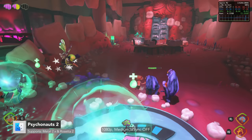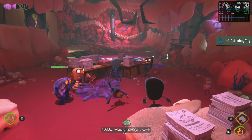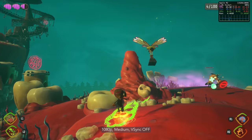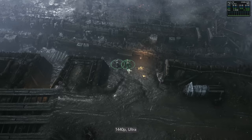Psychonauts 2 is a platform adventure game with cinematic style and tons of customizable psychic powers, running on Unreal Engine 4.26. At 1080p medium it achieves about 50 to just over 60fps sometimes. Perhaps if it wasn't running under Rosetta 2 it would see better results. At the end of the day it's not awful — the game still looks pretty good at medium settings, with not that much difference between medium and high.